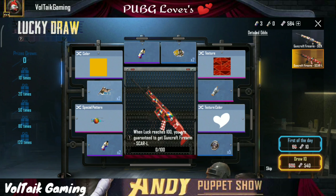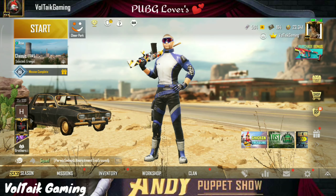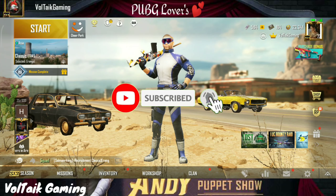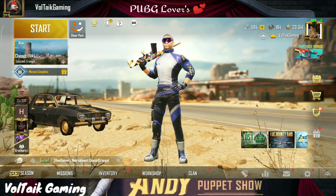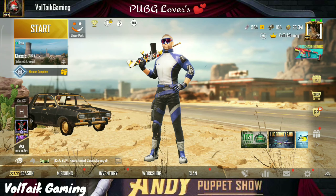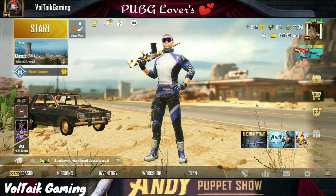So friends, this is the video. In the previous video, I told you what to do. So that's why you don't have to do anything — just open the game and in the workshop, your guncraft option has been available. So friends, if you can like this video and share it with your friends, you can also know that the skill of shotgun is getting free and the guncraft option has been officially launched. You will enjoy it. That's all — see you in the next video, bye-bye!